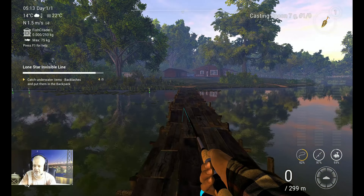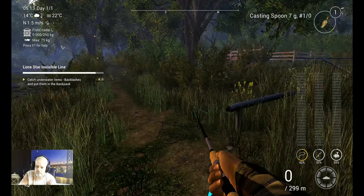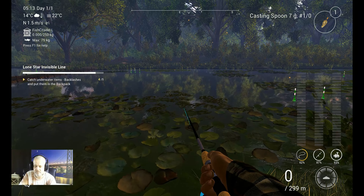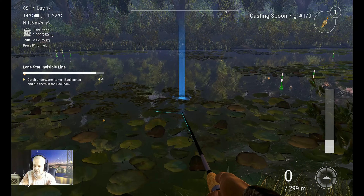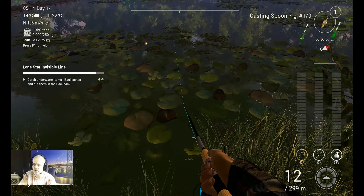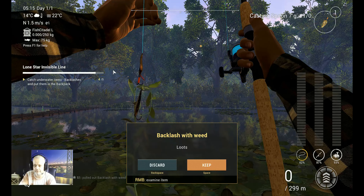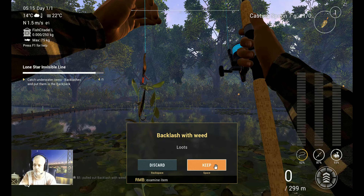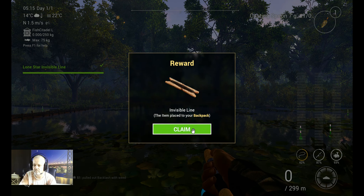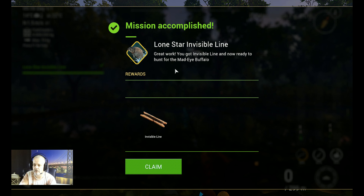We spawn here, then we run over the bridge — be careful that you don't fall in. Here we are. You turn to the left and this is the area where I want to stand. I throw in over here because this is wheat. I put my rod down and slowly reel in. We hope that we get stuck and get it — there we go! First throw, I already get the invisible line with wheat. We keep it so we will have five.